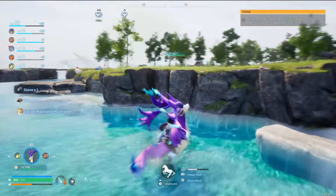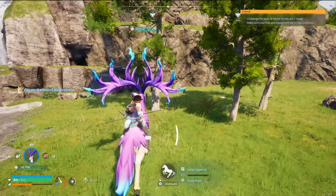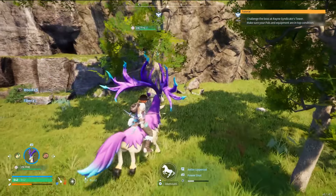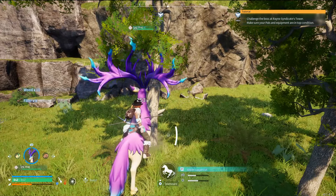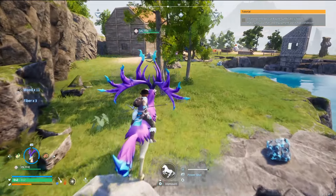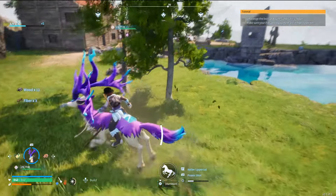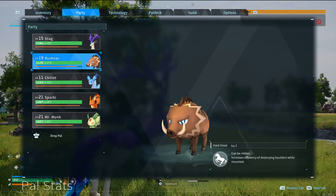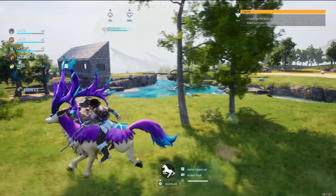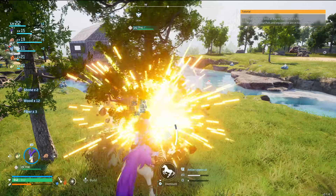Anting increases the efficiency of tree cutting — let's give that a quick test, shall we? Go ahead and antler uppercut this thing. Oh god, it has a little bit of a wind-up to it that I was not mentally prepared for. Power shot works. Stone blast doesn't really because of the distance. That's too long of a wind-up — that's not going to work in the long run. I'm probably going to need to swap that move out.